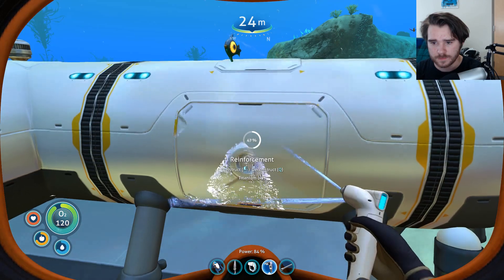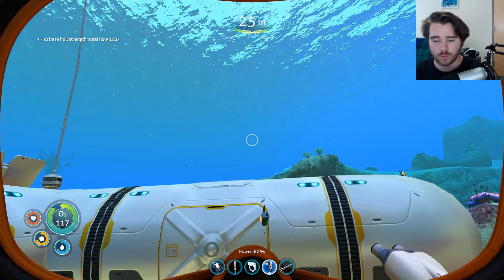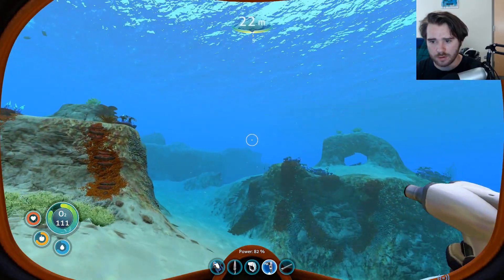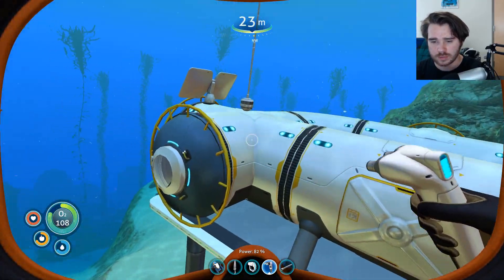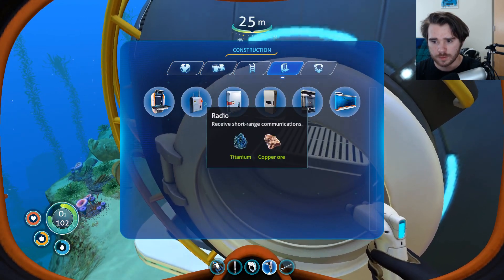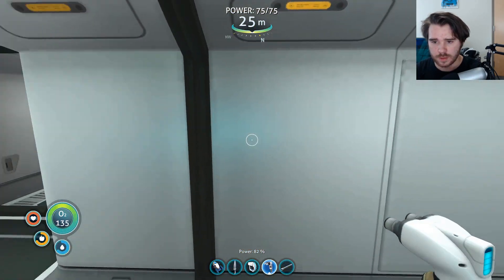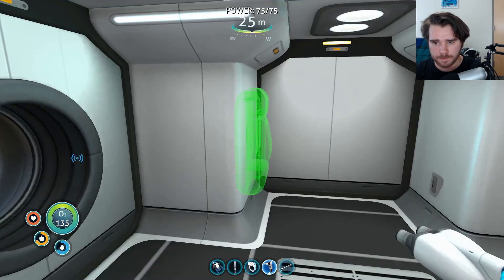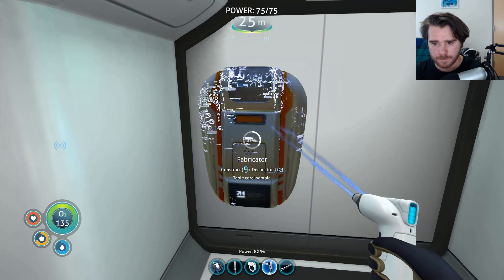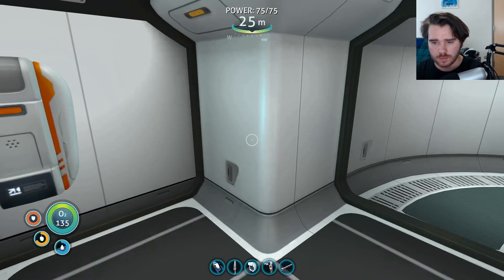Look at how reinforced that is. Plus seven — fourteen! So now it's like a strong boy. Should we make it even more strong? Nothing's going to attack it here, right? Let's just keep it right there for now. What can I build? Let's build the fabricator. Put it right here. There it is. Beautiful.